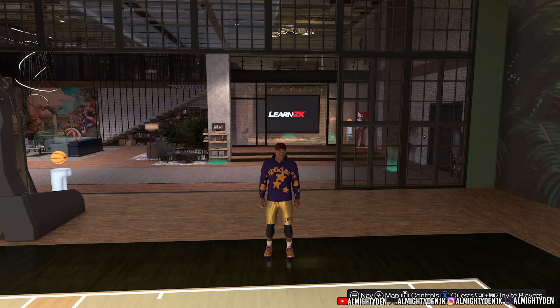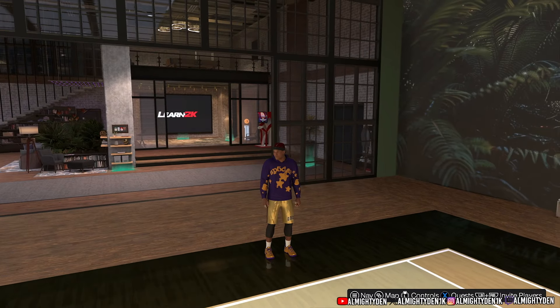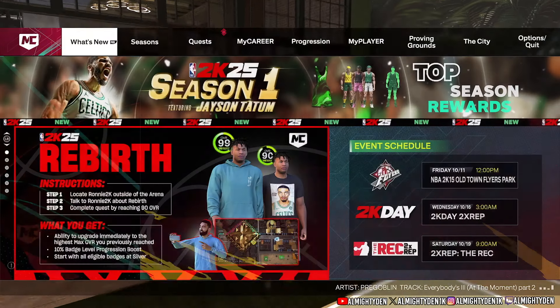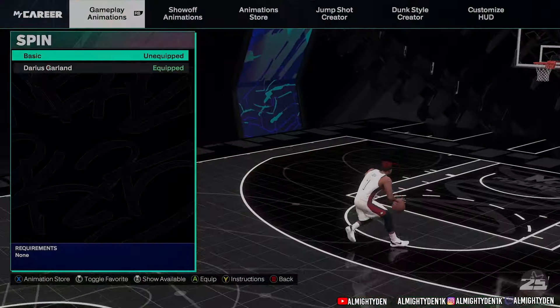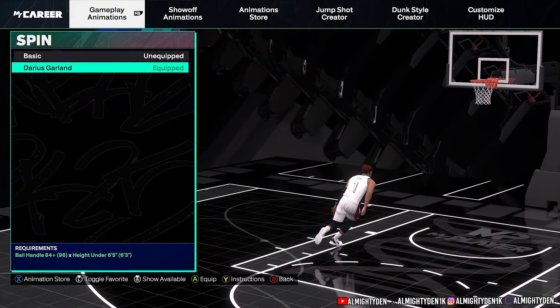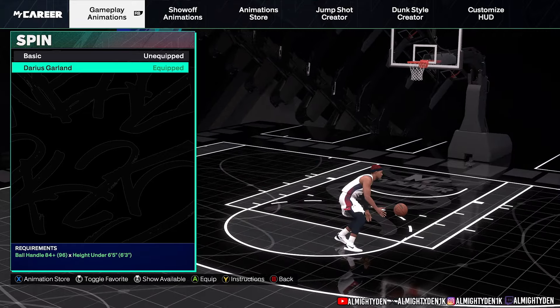Welcome. Today I'm going to show y'all one of the most gate kept moves in the game. It is the spin glitch cancel and I'm going to show you the animations I have equipped to do it and walk y'all through how to do it as well. Just simply like the video, subscribe, turn those notifications on and let's get into it.